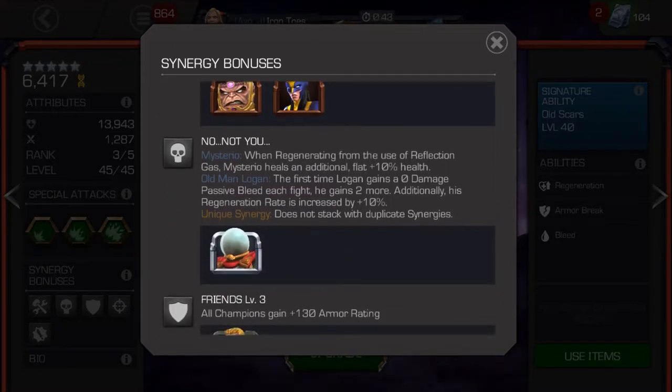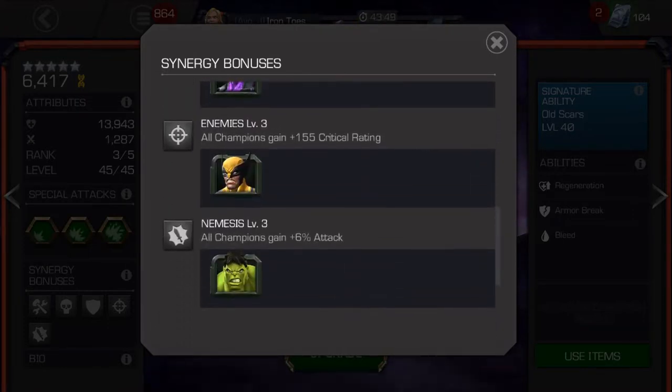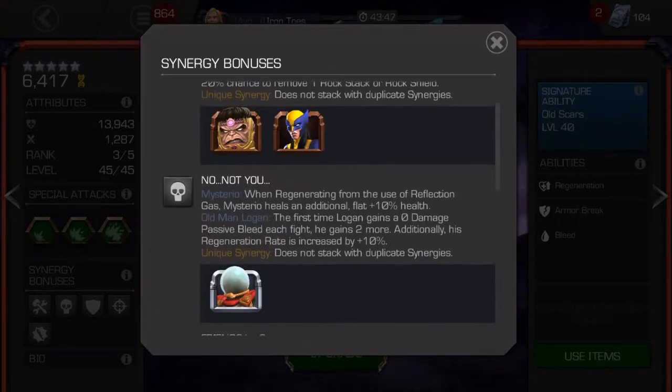And if you have Mysterio, you can get extra regeneration and some quick passive bleeds off the start. The quick passive bleeds don't really make much difference, and the regeneration — I don't know, he regenerates a lot anyway, so I don't know that that's totally necessary. But if you have him, why not? He also has some of his older synergies. Hulk is probably the best with that increased attack.